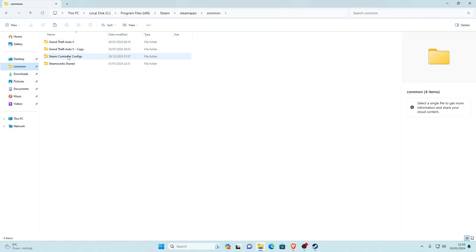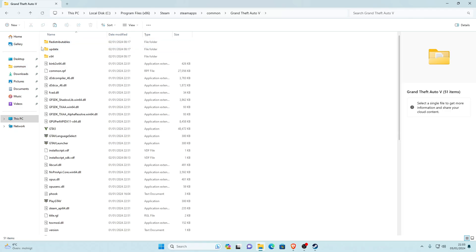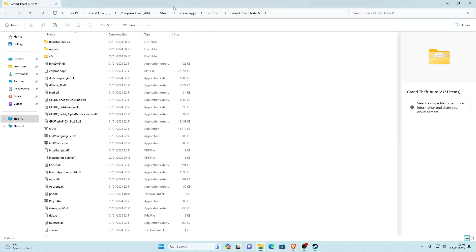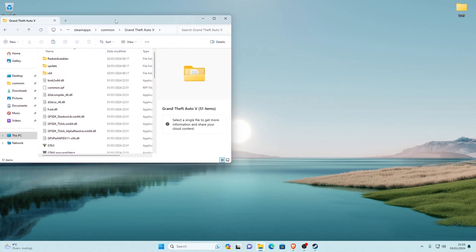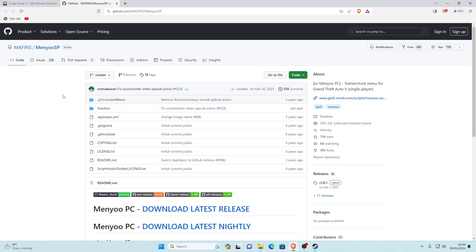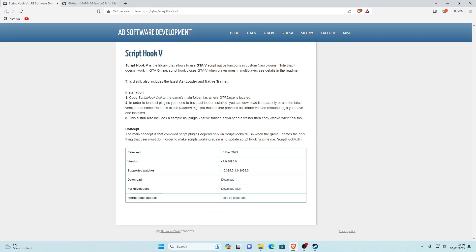Now that we've found our main game directory, we're going to start the tutorial. The first thing we need is ScriptHookV — it's pretty much required for every mod you install. All the links are in the description. The first link will take you to the ScriptHookV page; once you're there, go down to the Download section and click the download link.